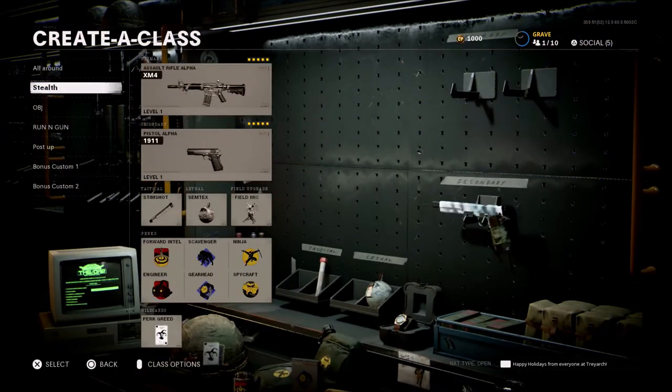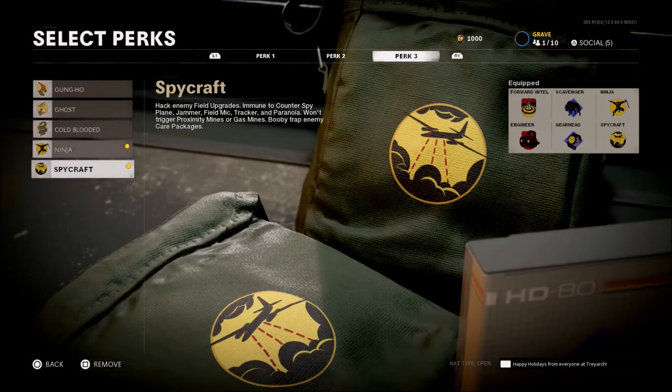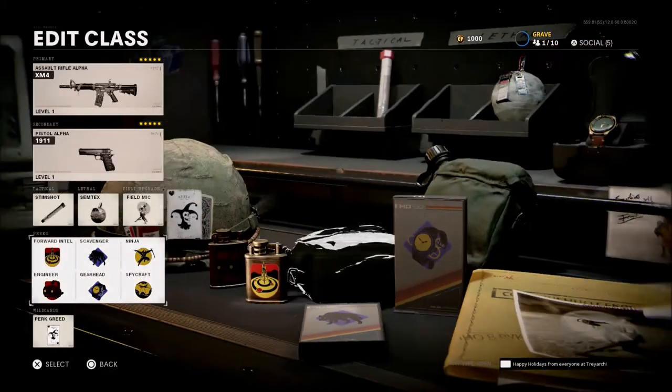For the next class setup, we're going to go with more of a stealth build. A lot of people are going to say you're not running Ghost, so how is this technically a stealth build? You could run Ghost instead of Spycraft, but I'm not sure a lot of people have realized how good Engineer and Spycraft are together. With Spycraft, you can hack enemy equipment, you're immune to counter spy planes, jammers, field mics, Tracker, and Paranoia. You won't trigger proximity mines or gas mines, and of course you can booby trap enemy care packages. If you're playing stealth, staying behind enemy lines, trying to flank people, being immune to all this stuff is really handy.